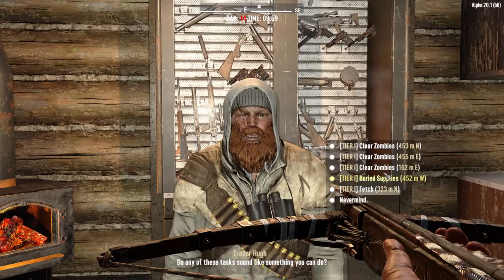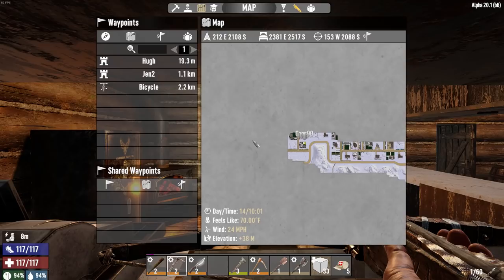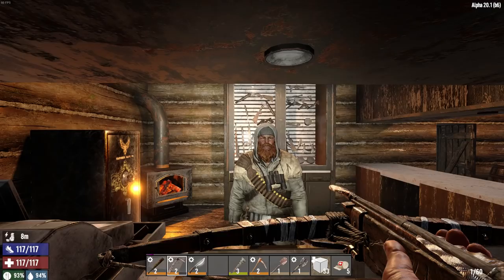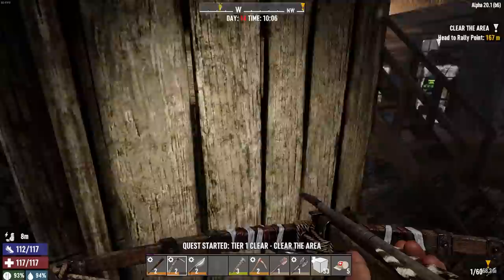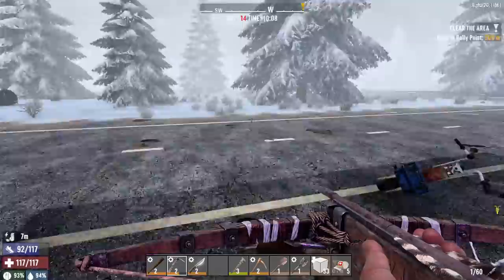Thank you sir, much appreciated. Do you have any jobs? I need to go east - these are both just 'clear' missions, so not too bad. Our house is this way so we do need to go east, then bounce back over here real quick. This one's not too far - old ranch house. Good deal. I'll even be nice and close your door this time. There better not be a bear out here this time.